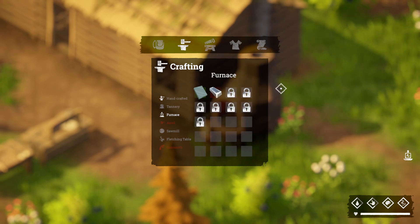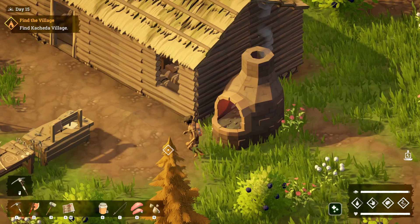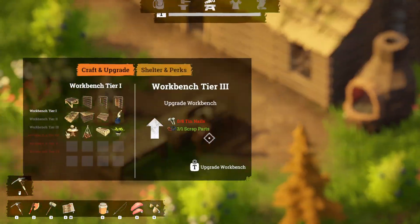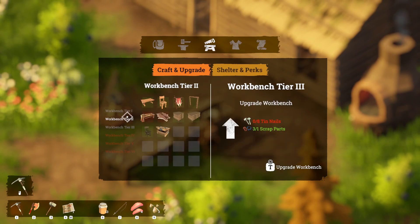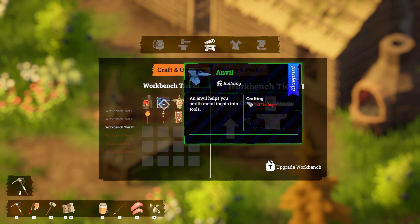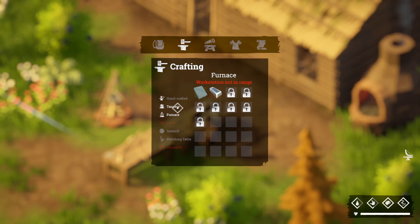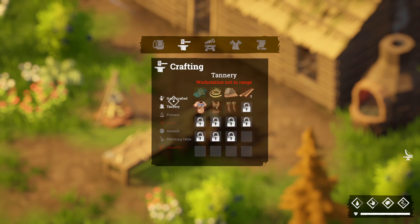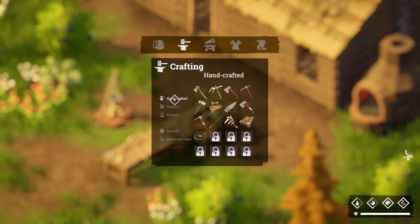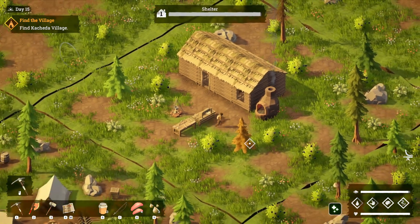We can make a tin axe and nails — and we needed those nails for upgrading the workbench. However, I think we're probably going to need the anvil in order to make those nails. Sawmill, no, fletching table — yeah, we're going to need the anvil. So we're going to need a little bit more tin.